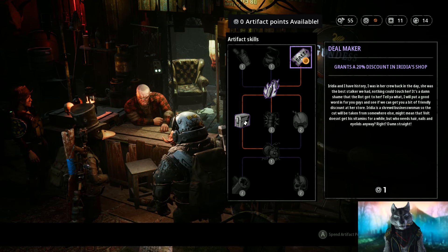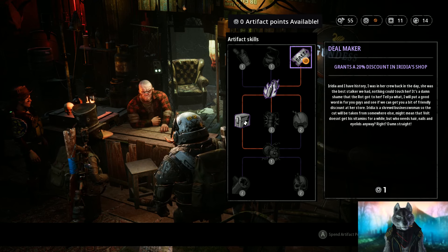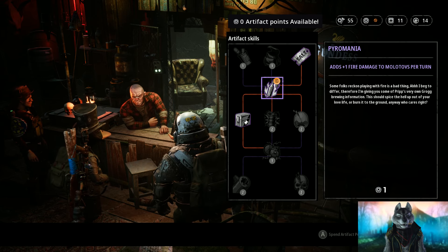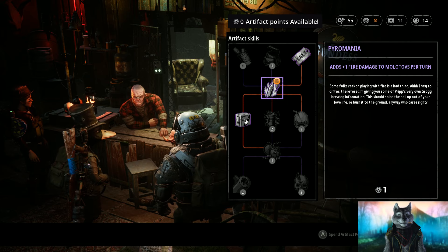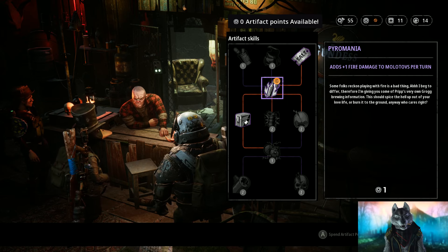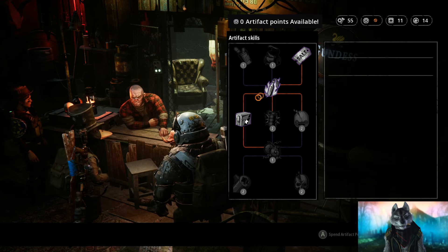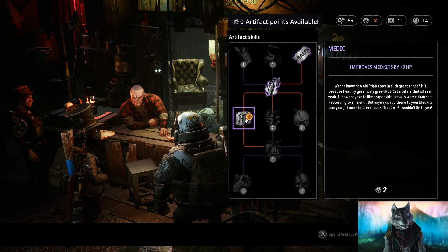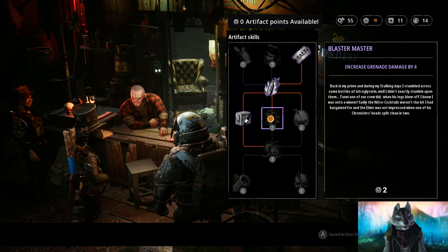First off, let's look at artifacts. I use the boombox artifact to first get the discount at Iridia's shop, since this will give me the best use of all scrap I then find. After that I increase the damage of the molotovs to make more damage over time when used, and then I go for either the medkit upgrade or the grenade.